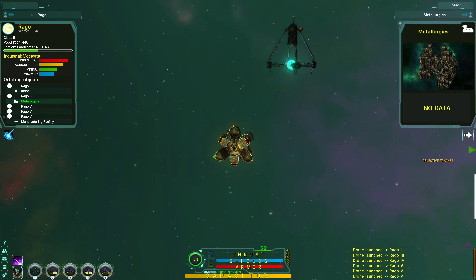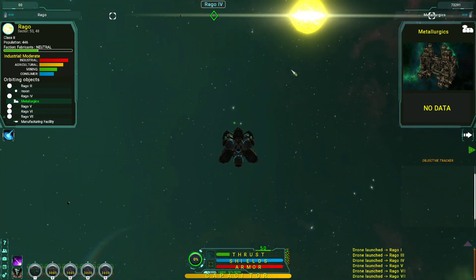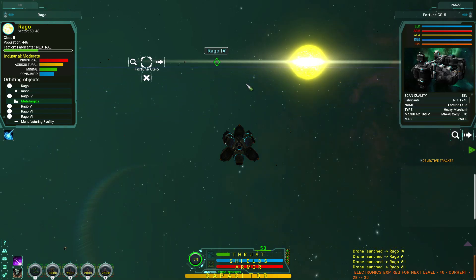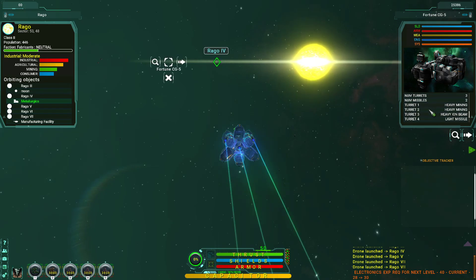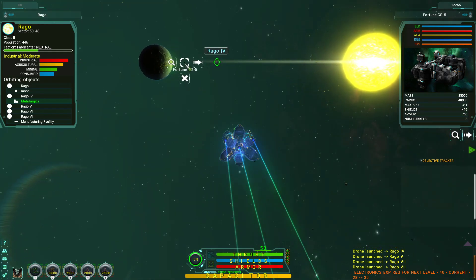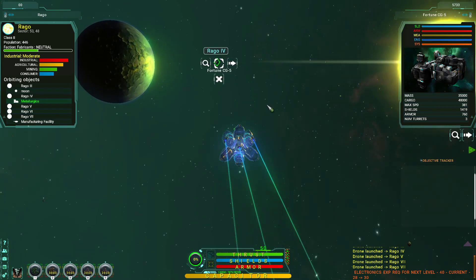Let's go to the metallologies. Oh, can I scan that? Yeah, let's have a look who it is - friend or foe? Well, it's friend, because it'd be red otherwise. Oh, they've been doing some mining. How much cargo can they hold? 48,000. Wow, that could potentially be full of ore, so it could be worth a fortune. But I'm not into piracy.